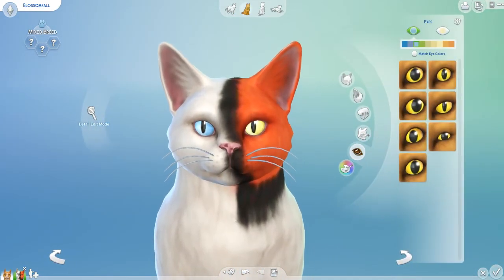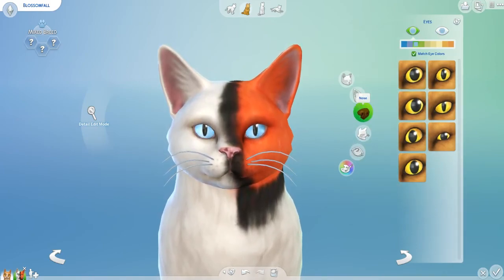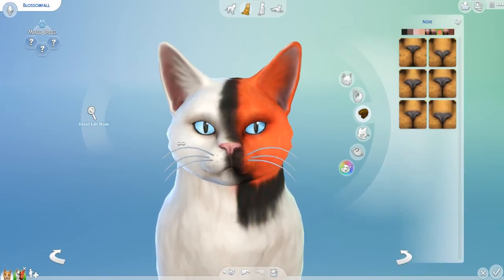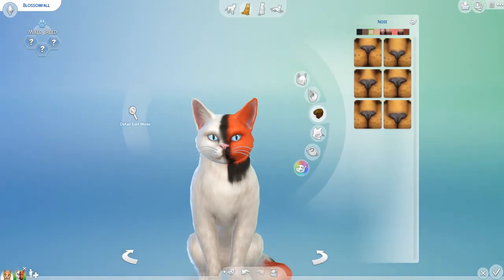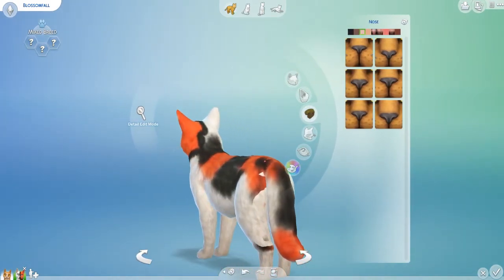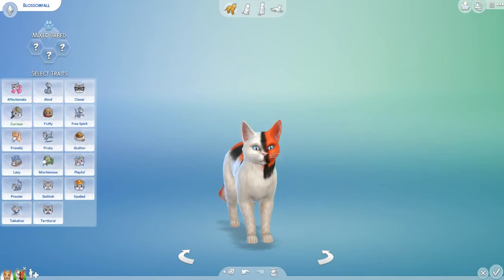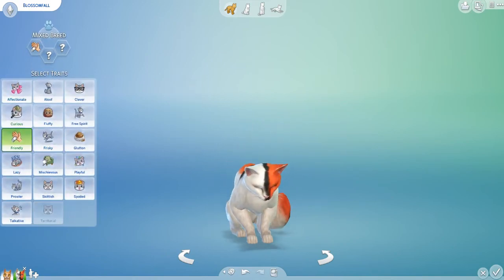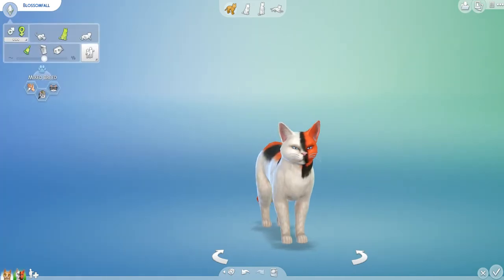Eyes — match eye color. Pink. That pink. That pink's cute. There we go. Blossomfall — friendly, curious, clever. There we go.